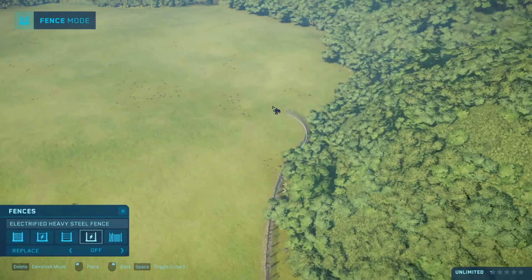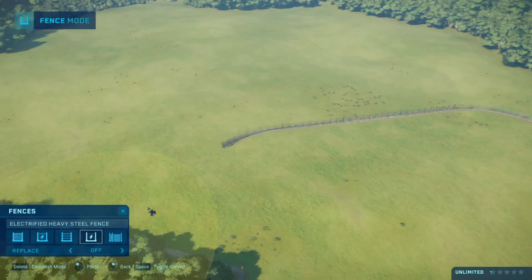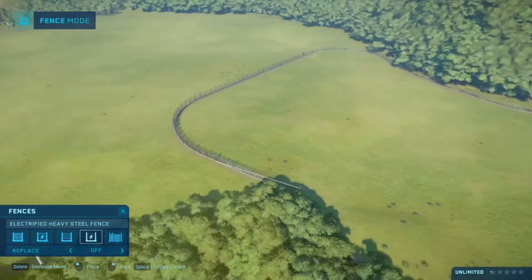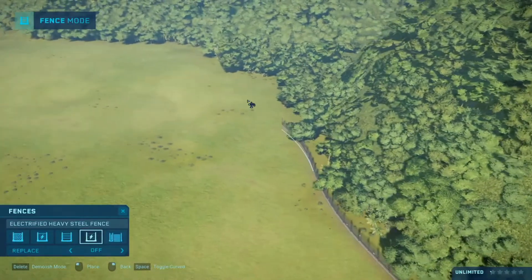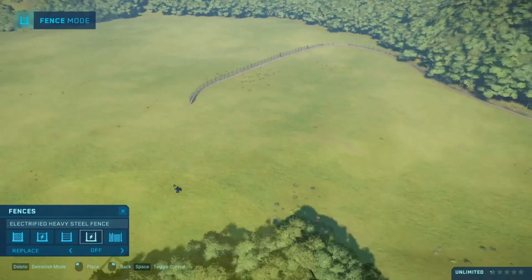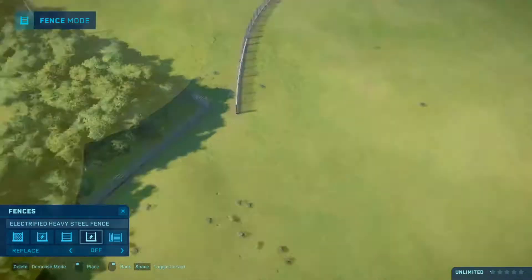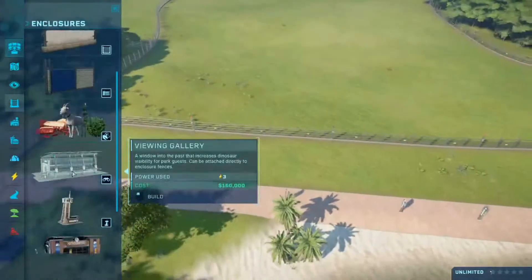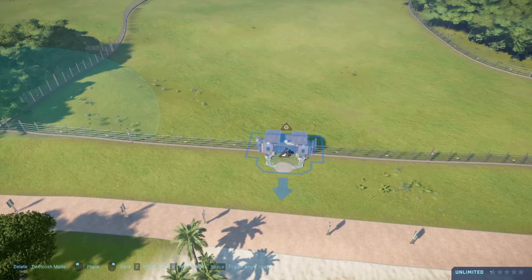I'm just going to make it kind of big, not too big though. No power — I'm going to have to make some power real quick. This is big enough. Let's build right there — this is going to be the Herbivore Fields. Since these are gentle giants we can have a gyrosphere station. If you don't know about a gyrosphere, you'll see.